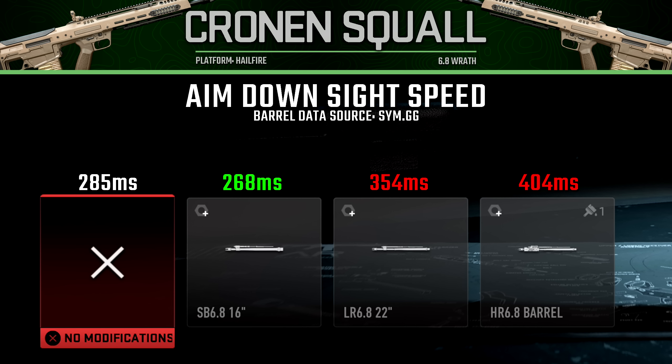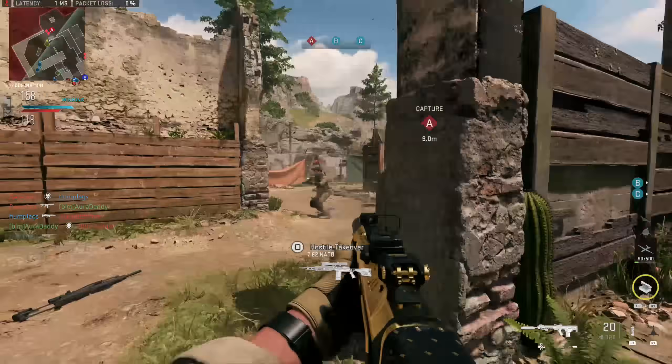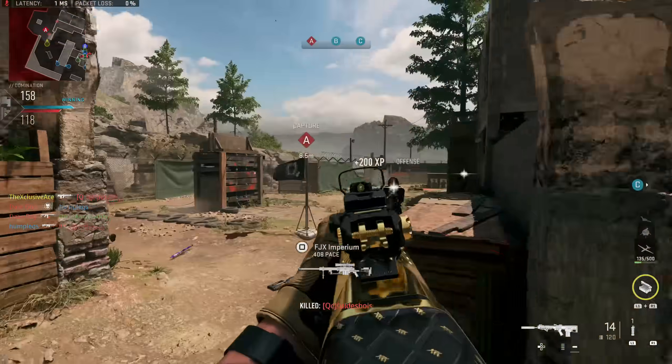Looking at the magazine attachments: the 30-round mag slows aim down sight time to 307 milliseconds, while the 50-round drum slows it all the way to 351 milliseconds. I may consider the 30-round mag depending on the setup, but I'm not likely going to use the 50-round drum for regular multiplayer.